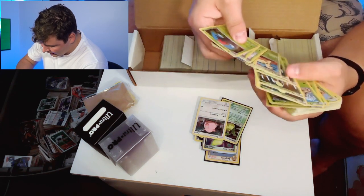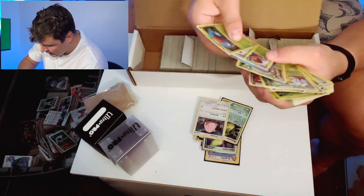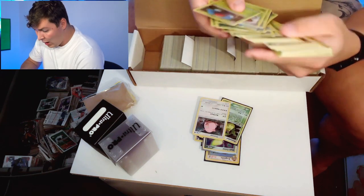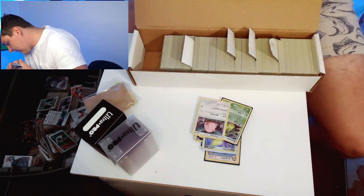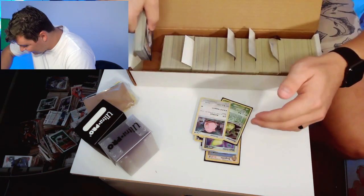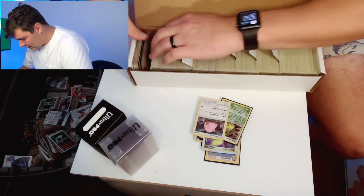Dark Celebi? An OG Rhydon? Victory Bell's in a sleeve — why do I have Victory Bell in a sleeve? Green dice. Chansey — and just cardboard? I guess we'll grab the Chansey. I have no idea why that's there. I thought I had Bulbasaur, Charmander, and Squirtle all together, but I guess not. These are organized by alphabetical order. I don't know where that Squirtle and Charmander stuff is.